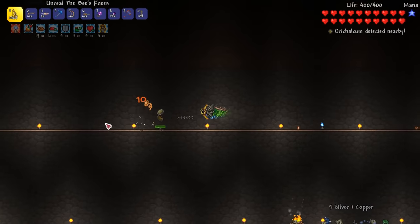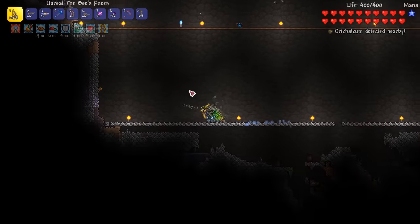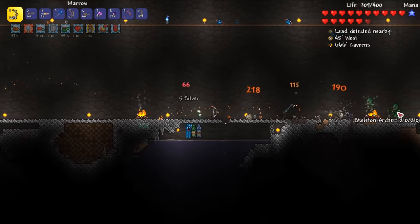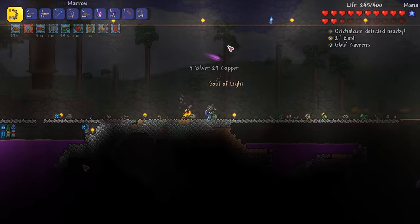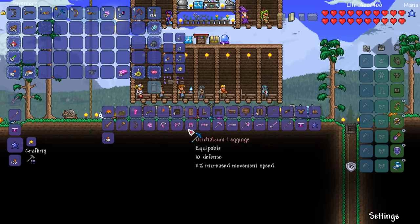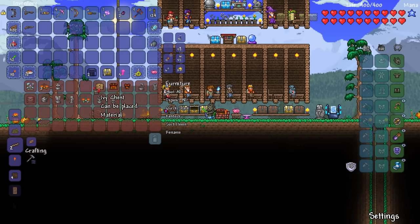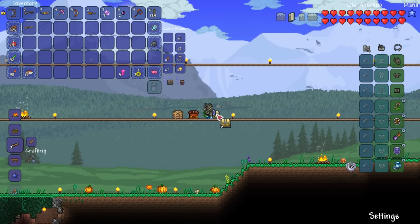I decide to relax and farm some mobs for extra loot while I try to get a magic quiver from a skeleton archer. We do get a marrow eventually which gives our bow a nice power boost, and soon enough a magic quiver drops. Back at base I visit the arms dealer to purchase silver bullets and a shotgun, which is a big power boost over our boomstick. I also craft an orichalcum anvil and pickaxe ready to mine up some titanium ore, but before that I craft some keys of light and grab a few chests. Summoning hallowed mimics will give me a chance to get a daedalus stormbow, which is arguably one of the strongest bows in the whole game.